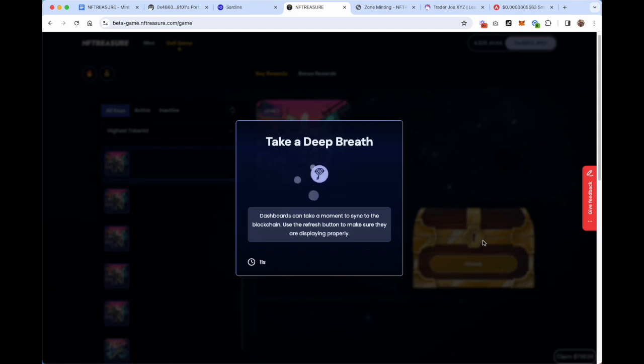We'll burn that 0.22 TREASURE plus the AVAX fee and confirm that. Once this clears the block we'll see whether we successfully opened a treasure box. Once this transaction clears, we'll get a video that pops up showing us whether or not the treasure box successfully opened.